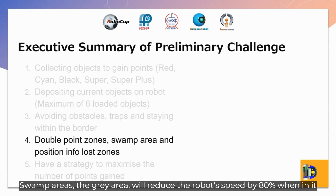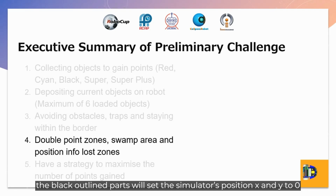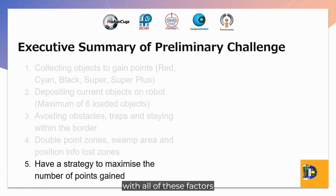Obstacles and traps will be present around the map. Going into a trap comes with a penalty of losing all current loaded objects and the points gained from them. Going out of the border comes with a 10-second frozen penalty. Some areas — the grey area — will reduce the robot speed by 80% when in it. There are also position info loss areas. The black outline part will set the simulated position X and Y to 0 when stepped in it, even though it is not at 0. The strategy is to maximize points gained with all of these factors.